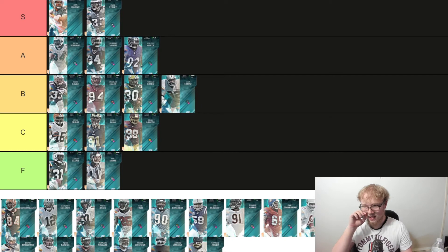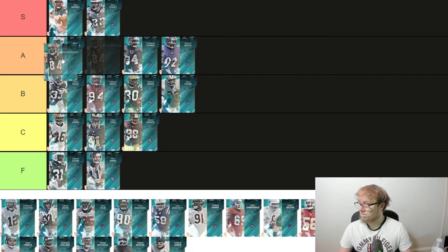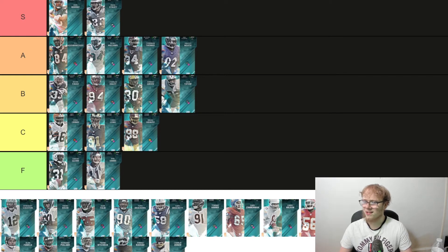Next up we got TJ Houshmanzadeh — 6'2", 200 pounds, slot archetype which is very good. 89 speed, 90 short route run, 87-88 medium. I like this card a lot. I'm going to put him at A — borderline S. In this Madden speed matters but it doesn't mean everything. Powered up to 90 speed, big body, he'll get good abilities. I like him a whole lot.